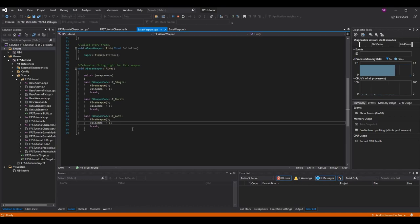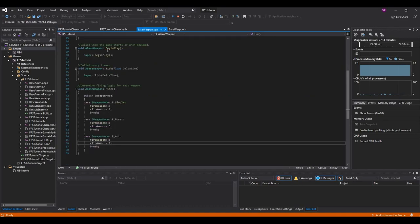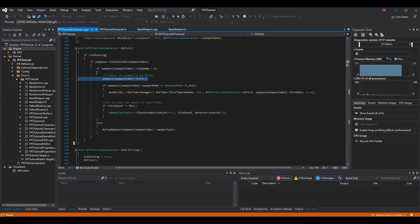For auto, if we want ramp-up times and different firing patterns for recoil it's going to get more complex, but this is good enough for now because we're going to determine the firing logic for automatic weapons in the on_fire event. Once you have this in, go back to your FPS Tutorial Character and instead of calling fire_weapon directly, make sure you call weapons[weapon_index]->Fire() instead. Notice that we are calling fire_weapon within this function no matter what path we go down, so fire_weapon is still getting called - we're just doing extra logic now.